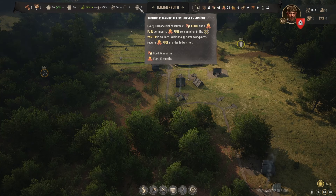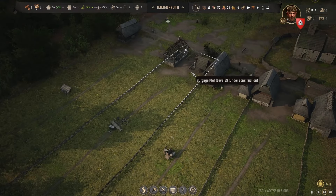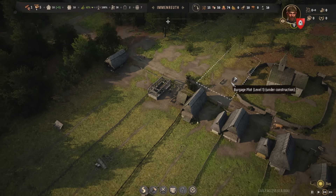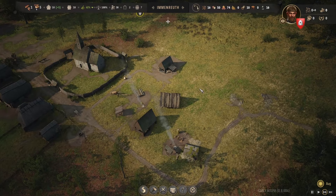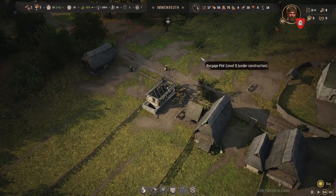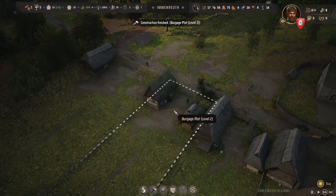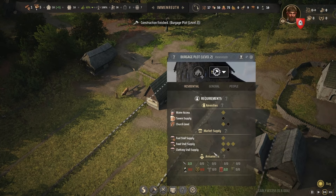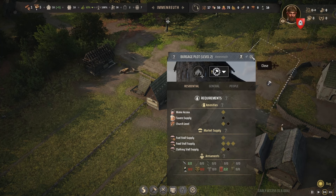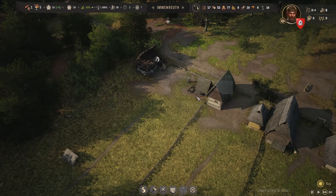Food-wise we're doing okay — we're at six months and also at 12 months for fuel. Once these are built up we should be able to get that development point. We can get the charcoal sorted out and it will be more efficient. We'll put it around here and keep this area for logging. Once those houses are built we can get our next point, and then we can go for charcoal first. We're going to need a cobbler and also need to upgrade the church, which means we'll need clay roof tiles.